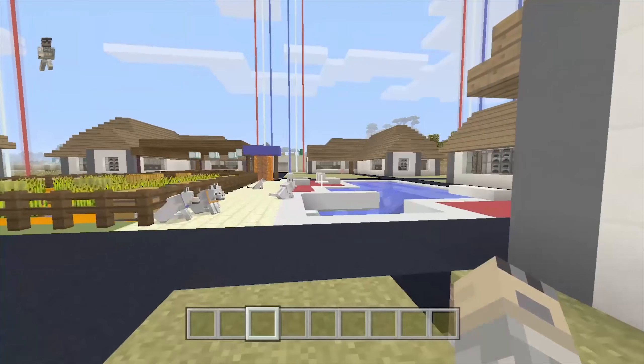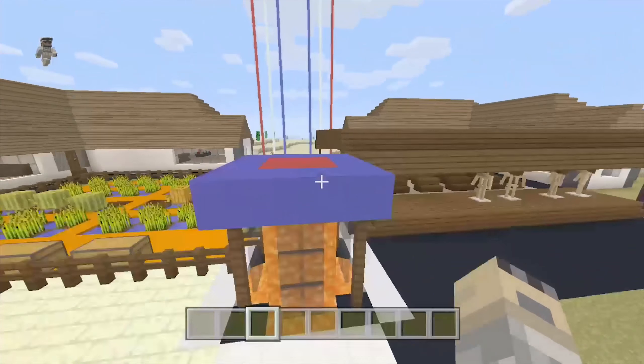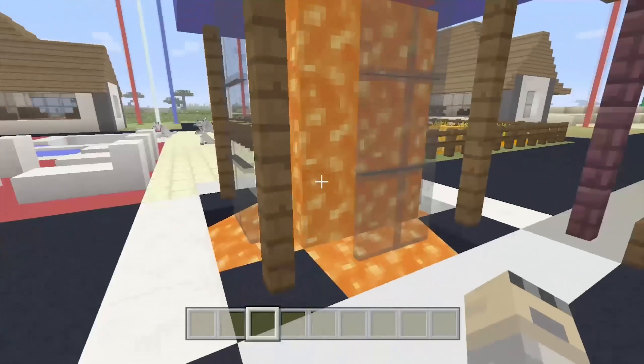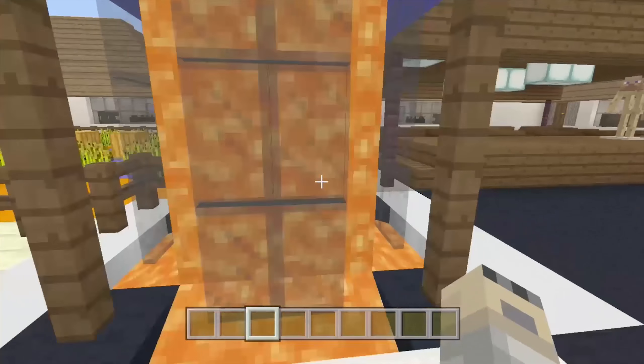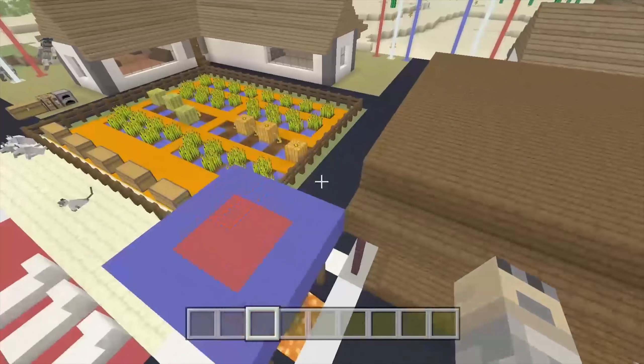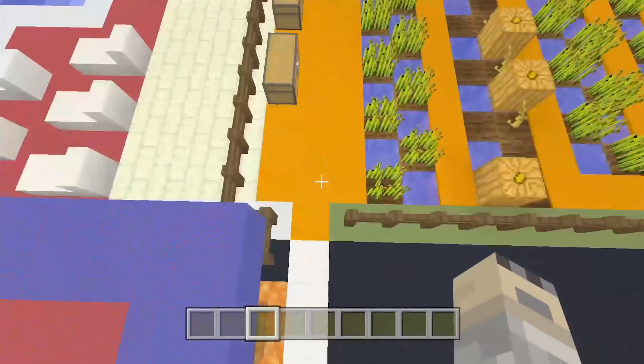As we come back up to the village, instead of a water fountain, we have a lava fountain to bring out that modern texture — because why not lava? And there's glass around it so it doesn't stink.